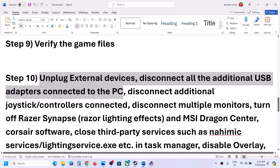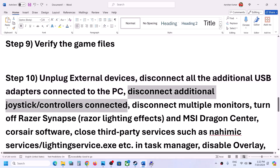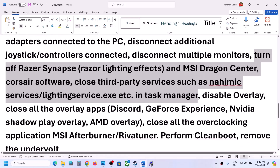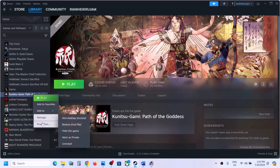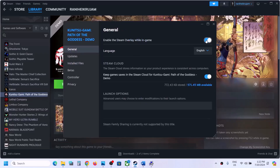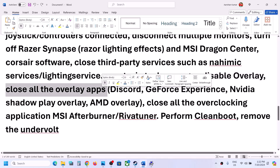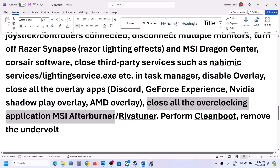The next step is to unplug all external devices you are not using — such as a steering wheel, USB dongle, or additional controllers. Try launching the game on a single monitor. Close any third-party applications or services. Disable Steam overlay by right-clicking the game, selecting Properties, going to the General tab, and turning off 'Enable the Steam overlay while in-game.' Also close all overlay applications like Discord and GeForce Experience, as well as overclocking applications like MSI Afterburner.